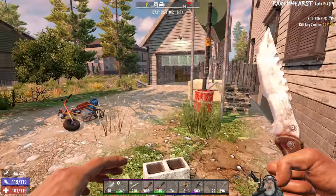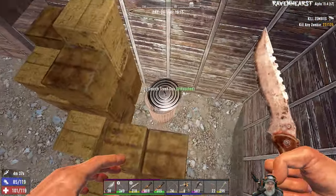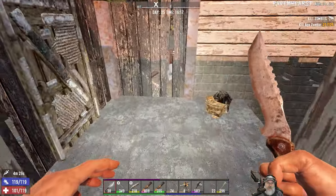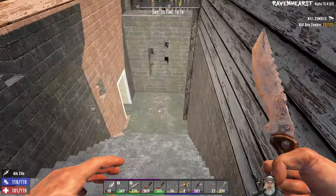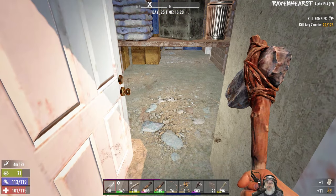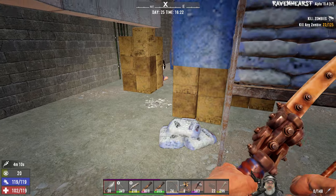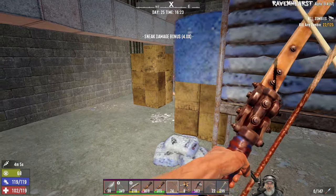So we start this POI from the basement — I've done this a few times. We don't have any steroids so we're going to have to be careful of our encumbrance. I really wish we could find some more backpack upgrades. Let's move on in here — we should run into a couple of sleepers. Yeah, there's a cheerleader right there, so let's see if we can pop her with our bow.